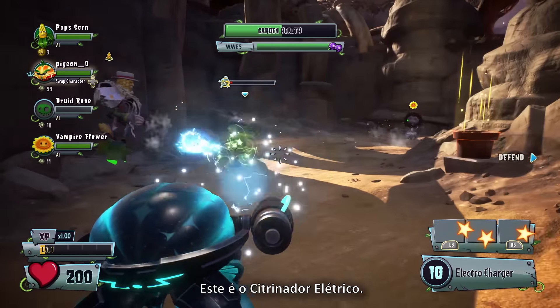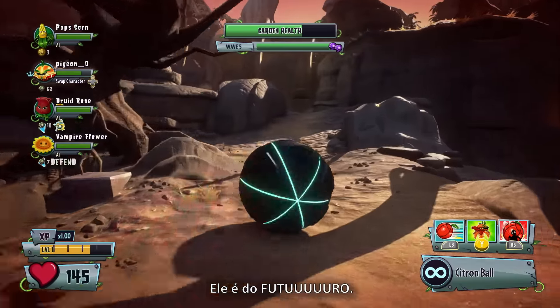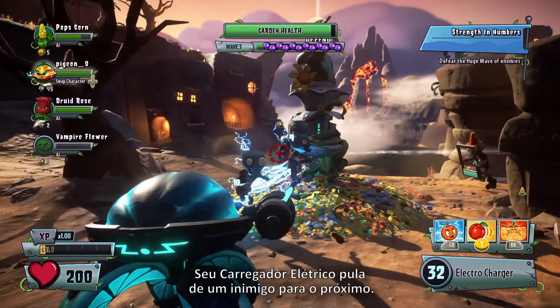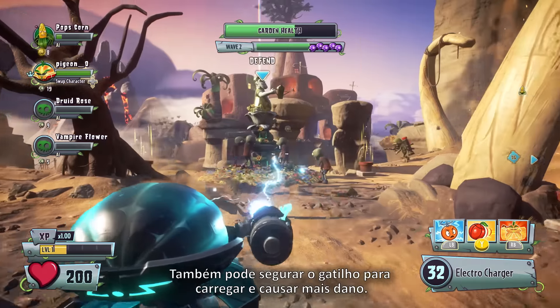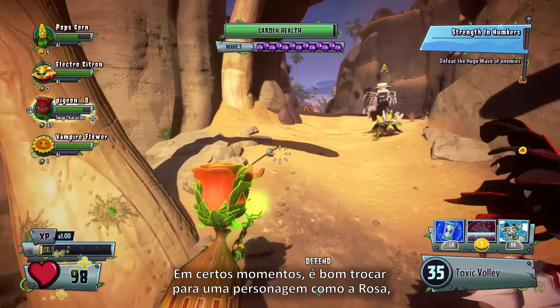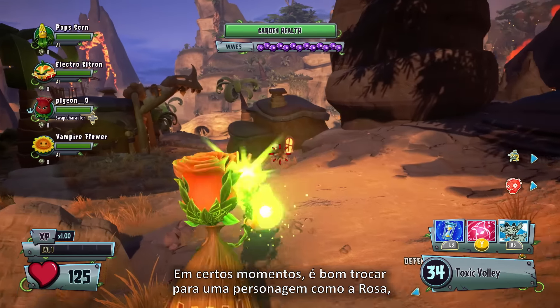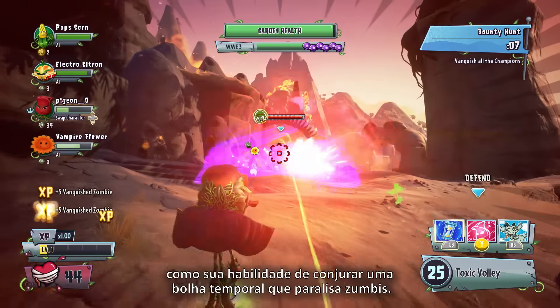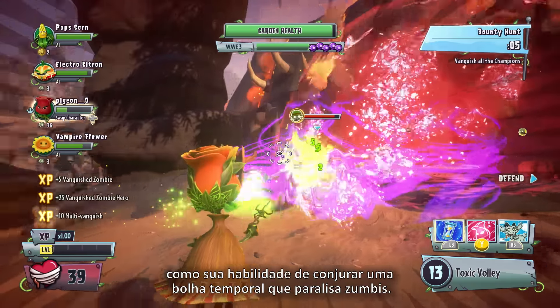This is Electro-Citron. He's from the FUTURE. Electro-Citron's electro-charger attack arcs from one enemy to the next. You can also hold down the trigger to charge up for more massive damage. In some instances, it might be a good idea to swap to a character like Rose, who has excellent crowd control talents, like her ability to cast a zombie freezing time bubble.